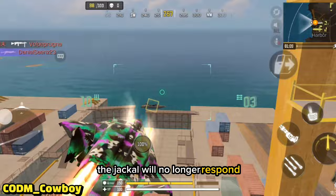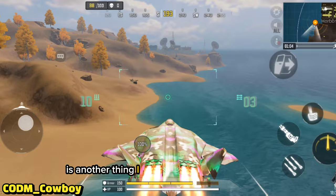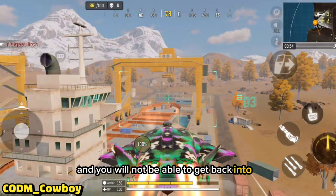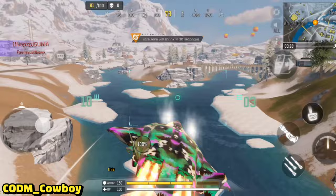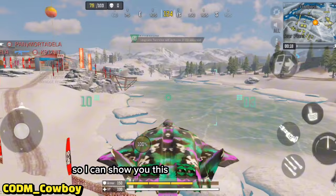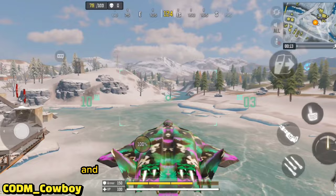Being over water is another thing I want you guys to know about. The jackal cannot touch water. If you touch even one little part of the jackal into the water, it will kick you out and you'll be treading water, and you will not be able to get back into it — it's a pain. Speaking of water, this part of the map over here is something unique that I found out myself not too long ago. You cannot land on the ice over here. This frozen lake right here — if you touch down on the jackal, it will kick you out, and even though the jackal is above land, it will not let you back in.